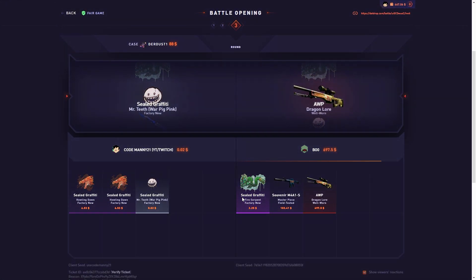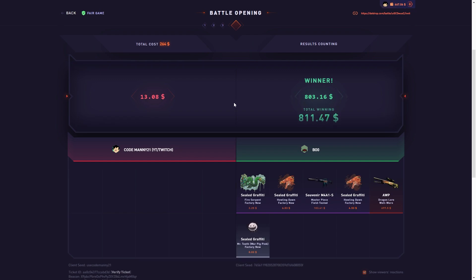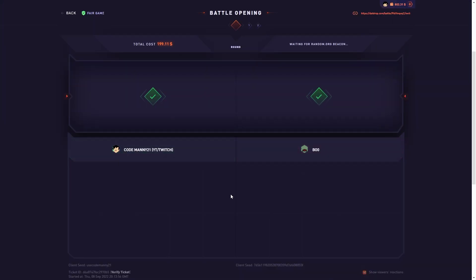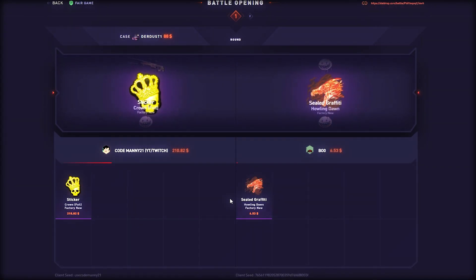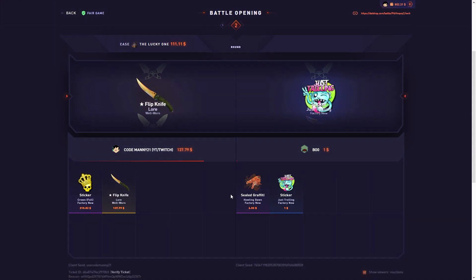Oh my god, dude, he probably thought it'd be like the 12k one — imagine. All right, we got a dirt case and the lucky one. Okay, nice, $200. We got the lucky one up next. Come on — nice! Okay, I'll take that. Didn't really feed but we take those.